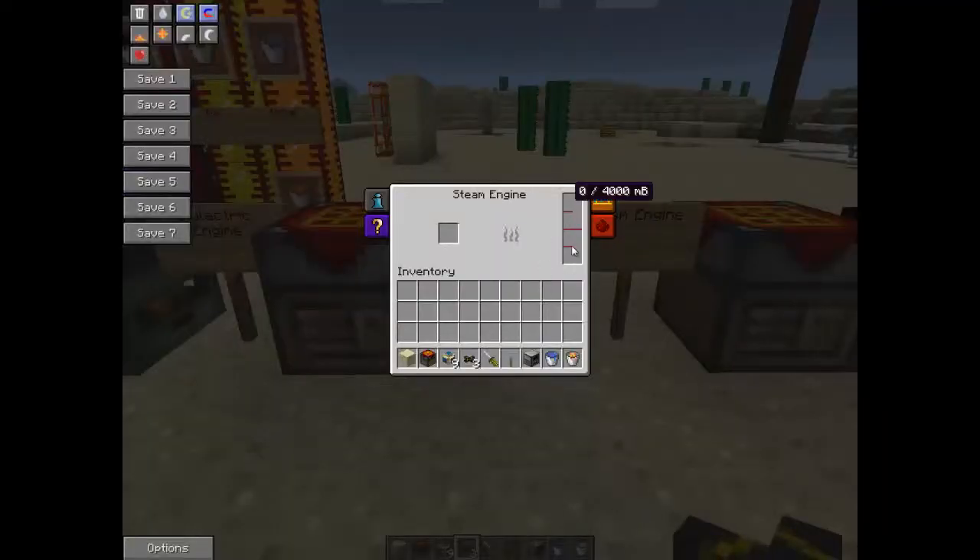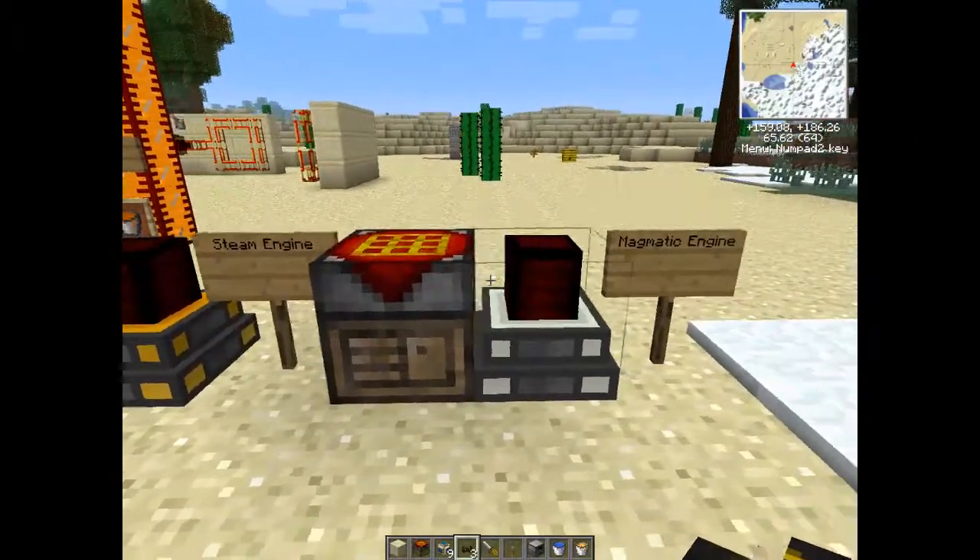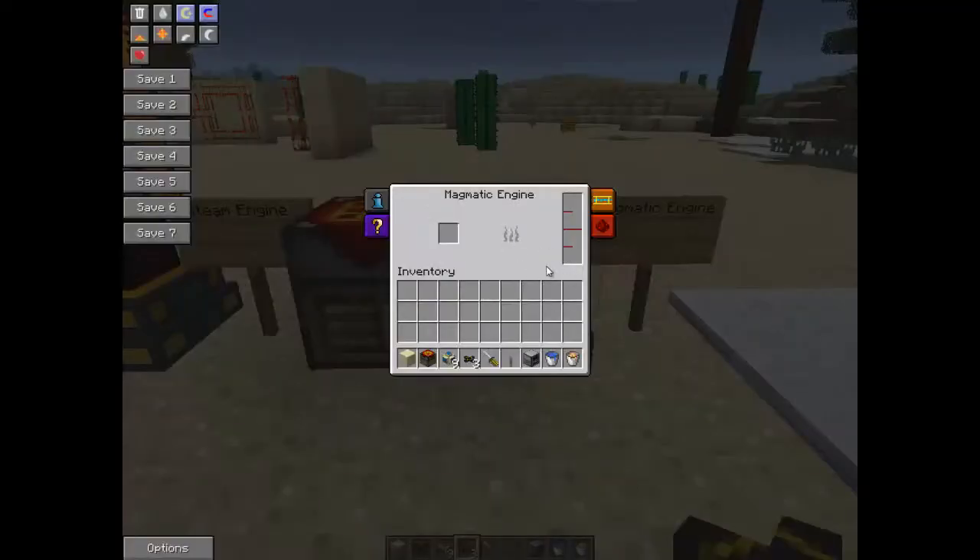This actually runs on water in one side and then some kind of fuel in the other, so coal here and then water. And then here we have the magmatic engine, which needs lava. And then that'll start working - just needs lava, nothing else.